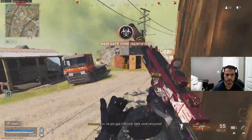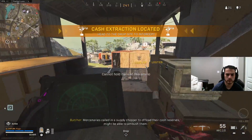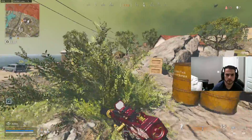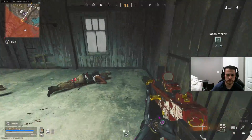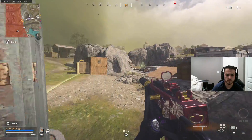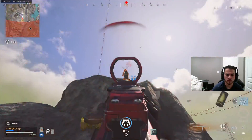Gas inbound, safe zone relocated. Someone's calling a supply chopper to offload their cash reserves — might be able to ambush them. Enemy dropping into the AO. What is that? Interesting. Don't know what that is, but I'll take it. Let's go.